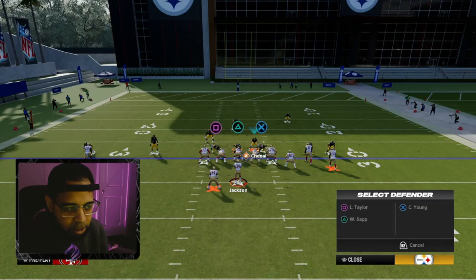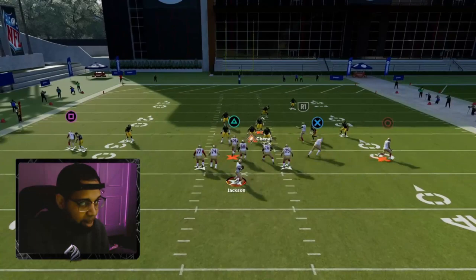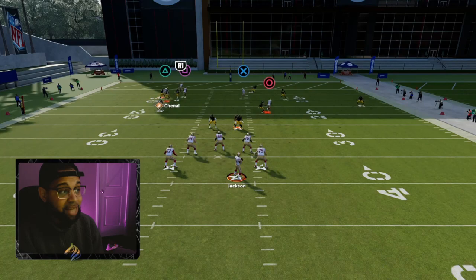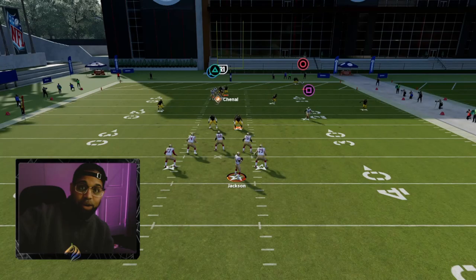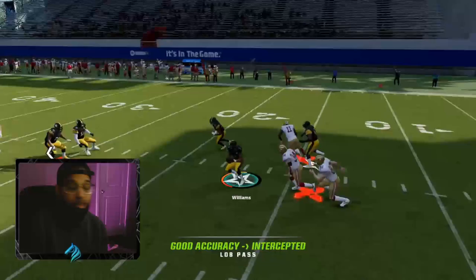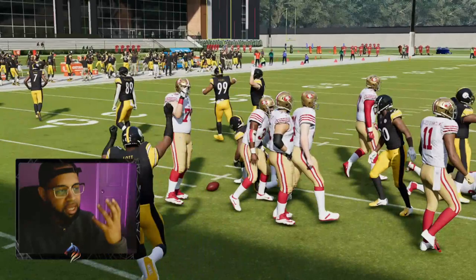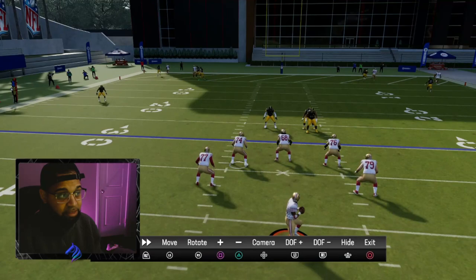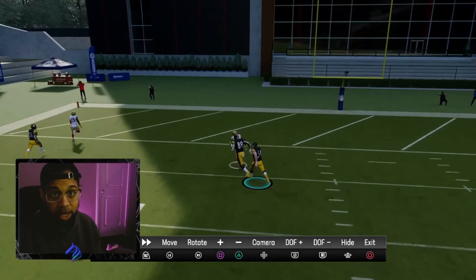We're going to fake out the offensive player as if some kind of blitz is coming. As you can see, the mid read completely follows the route all the way up and everything is clamped. That's why you want this adjustment — defenders follow everybody pretty much all the way over, except on the side where you have your zone drops set. In the instant replay, look at where the mid read on the left side goes — follows him all the way up while the zone drops on the other side work exactly as intended.